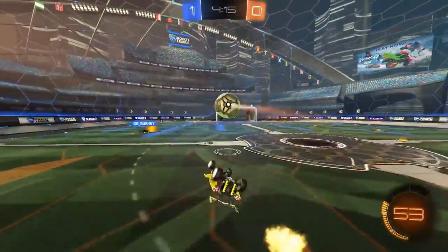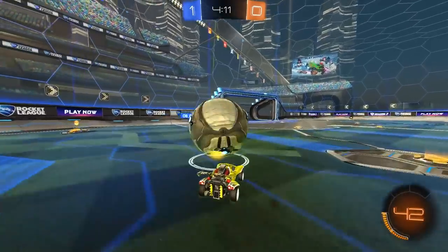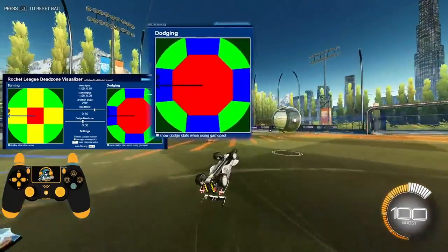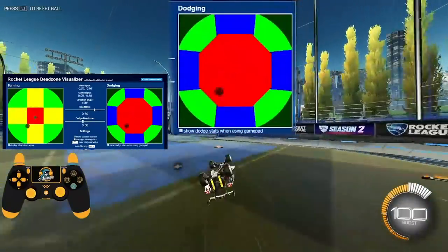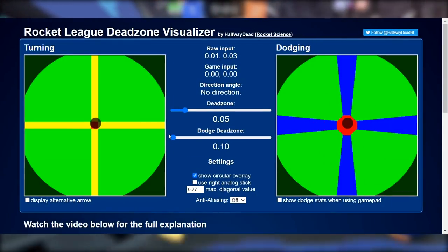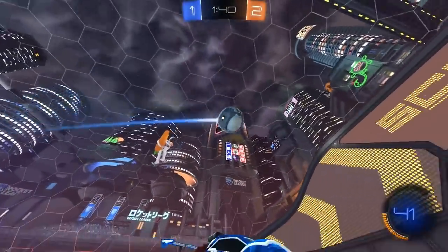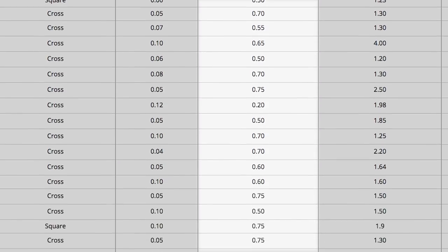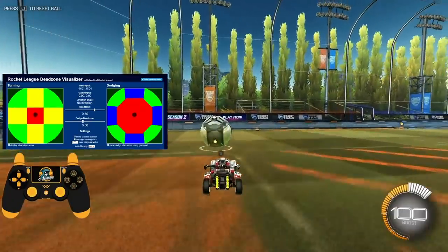The only last setting I want to mention is dodge deadzone, and it's pretty quick to go over. Dodge deadzone controls how far you need to move your joystick before the game turns your second neutral jump into a flip. With this one, you don't want to go too low, because it's going to make you prone to accidental backflipping when you try to fast aerial. You can pretty safely opt for anywhere within the common pro range of .50 to .60, and not have to worry about dodge deadzone ever again.